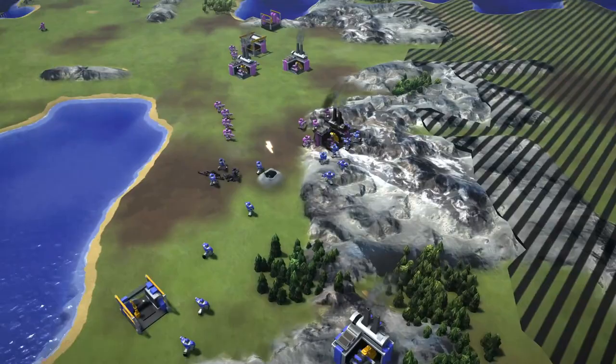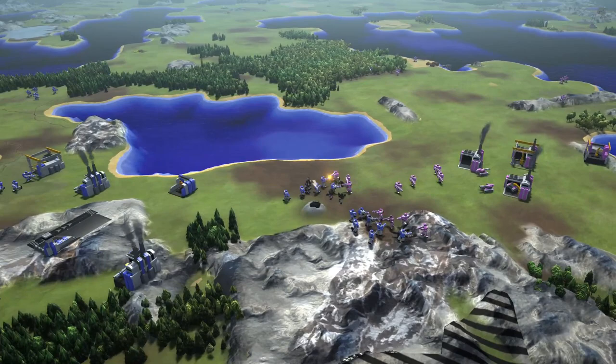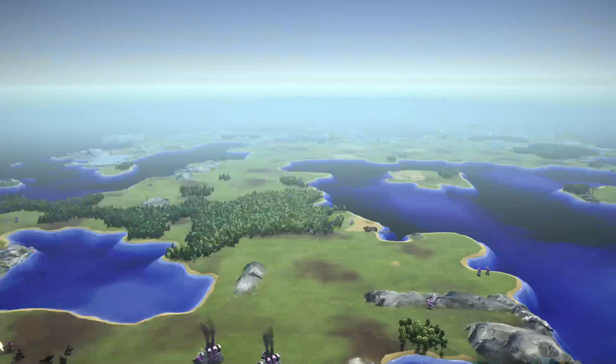This is in x2 mode and blue and pink have started right next to each other. This is a free for all between five players, so these two are fighting out right at the beginning of the game. It looks like blue is using some air units, or is going to be soon, to try and turn the tide of this battle. So he's retreating his infantry in this engagement. But let's go have a look at how our other players are doing — there might be some other battles going on.